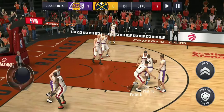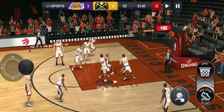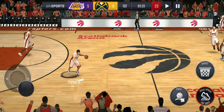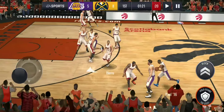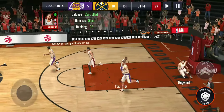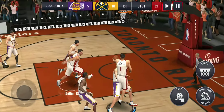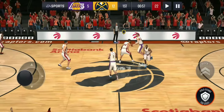Get the steal — good block! Spin move, let's go. Blake is going crazy right now. Let's give him the ball for three. Steal — oh yes, give me that steal! Alley-oop to Blake, let's go! He has 12 points right now. That was a nice alley-oop right there.